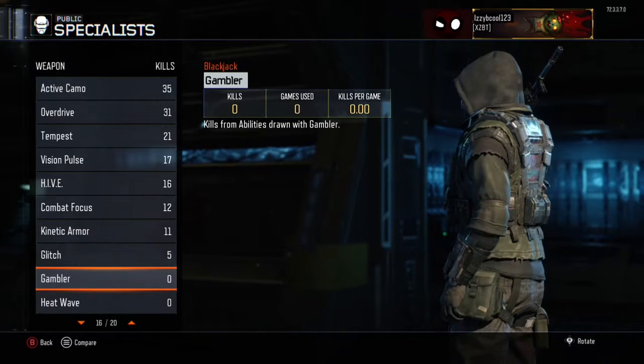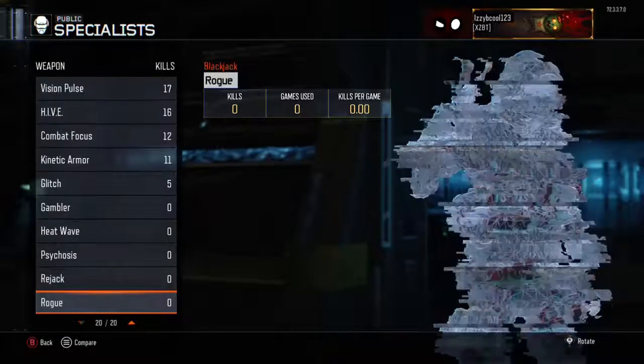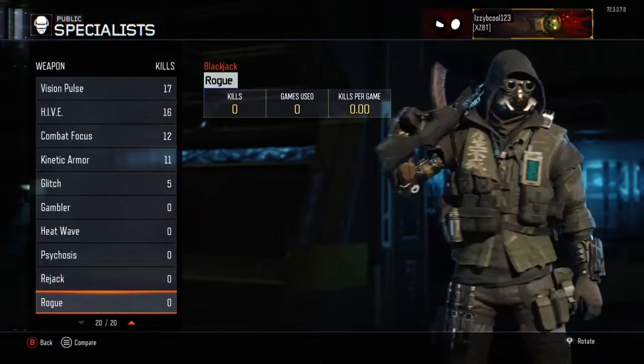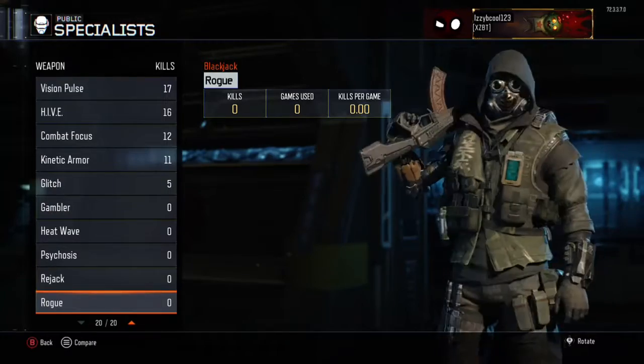As you can see, it looks nothing like the guy in the black market — it looks pretty different. You also have the gambler and the rogue, which is pretty amazing.